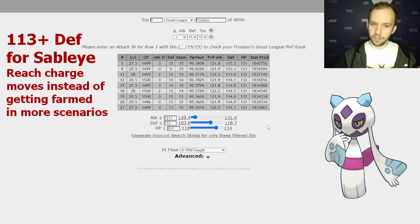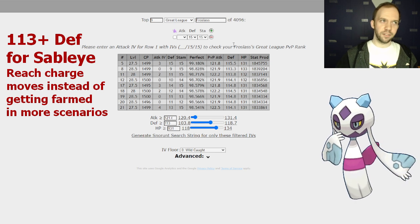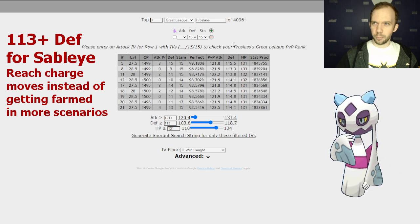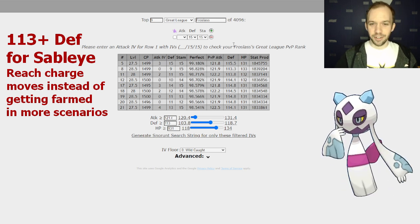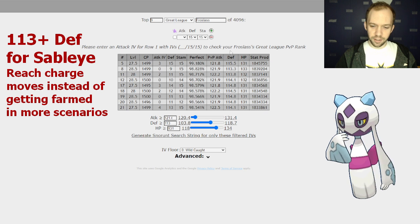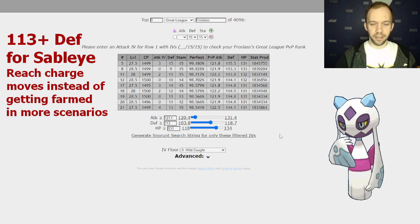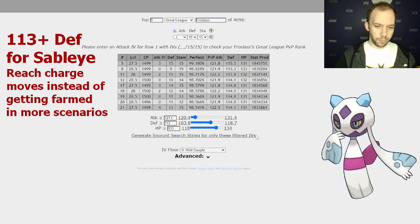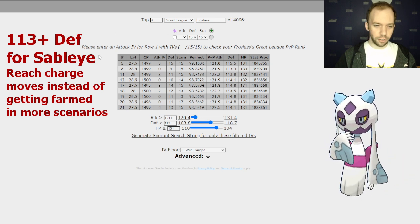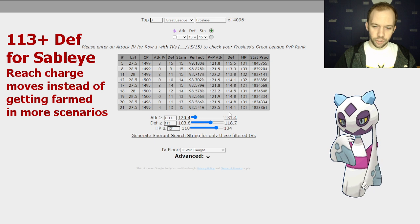So just having at least 113 defense can go a long way. Incidentally, this defense also covers some Mandibuzz breakpoints, but it's kind of hard to say for sure because people may be trading to improve their Mandibuzzes — the defense breakpoint could go up to like 115 for some egg hatch Mandibuzzes. And if you are pushing the defense even lower than this, at least try to stay above 110.8 — that's Diggersby. Those Fire Punches hurt a lot more when the Mud Shots are hitting you for one extra damage. So I think 113 defense is a safe general recommendation.